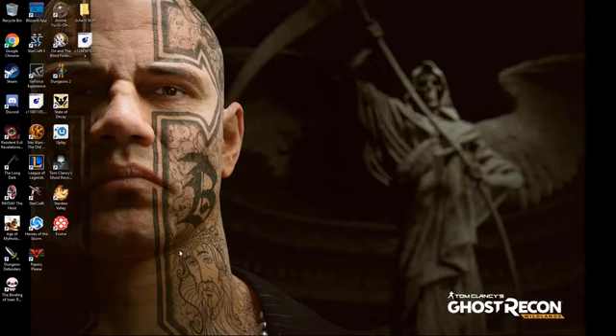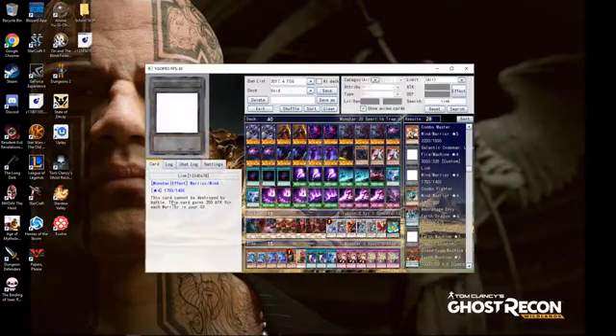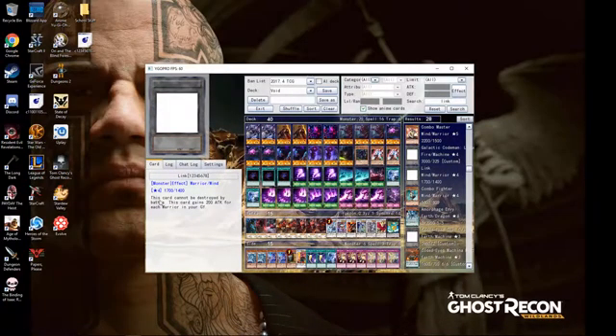Hello everybody. This is the boss from Noobigrade and Yu-Gi-Oh CC nowadays. I told everyone I was going to do a custom card scripting tutorial a long time ago and never got around to it, but I'm going to do it right now. In our last video, we coded a card called Link, and we gave him the effect that this card cannot be destroyed by battle, and this card gains 200 attack for each warrior in your graveyard.